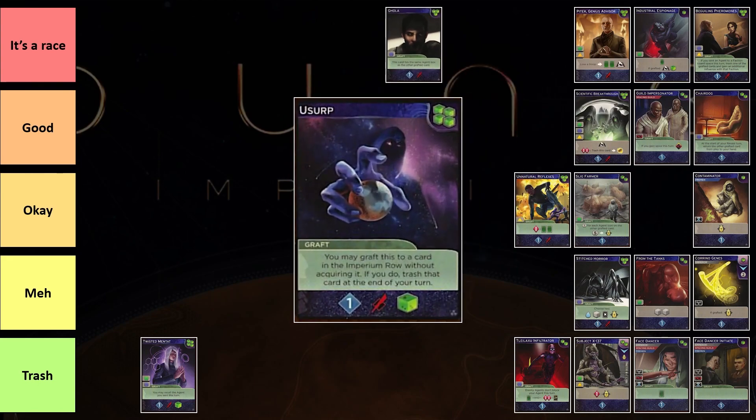The next card I want to talk about is Usurp. Usurp is the other four-cube card. Four cubes is very, very expensive. The difference between this and Twisted Mantat is that when you play this, you do not need to use a card in hand, so you kind of have five cards constantly to play out. I think later on in the game, sometimes the row might be a little bit clogged up, but even then there should still be good options to play. This card is quite good — it needs a lot of flexibility, and if you have your Atomics token it gives you value as well. Every time this card is out, people will rush to buy it. It's a good card — try it out.